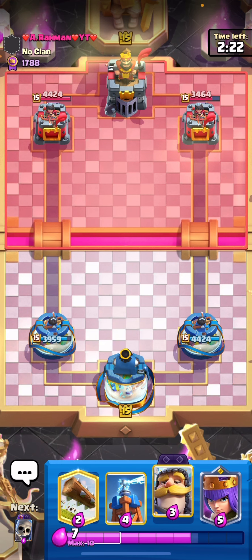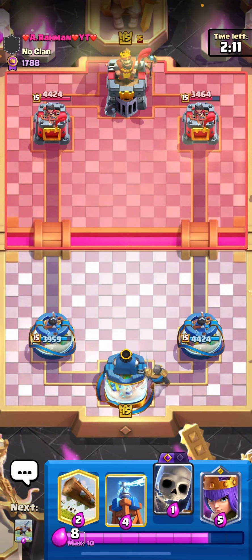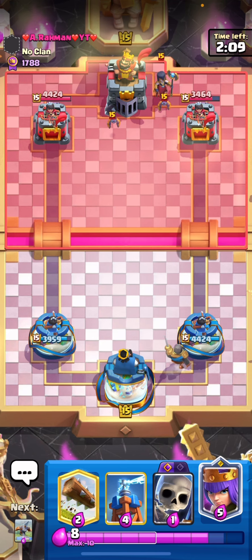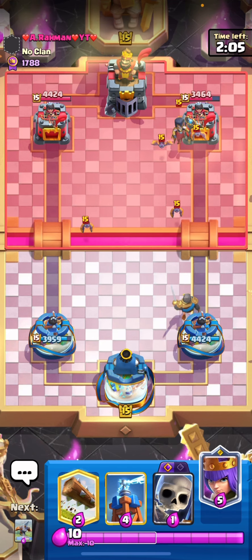This does look like a Golem player. Golem is actually a pretty good matchup for Expo. He does have Night Witch though, which isn't too good — Night Witch is really annoying since my Fireball and Log doesn't kill it since it's under-leveled.